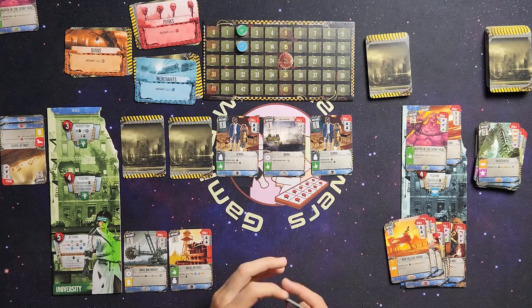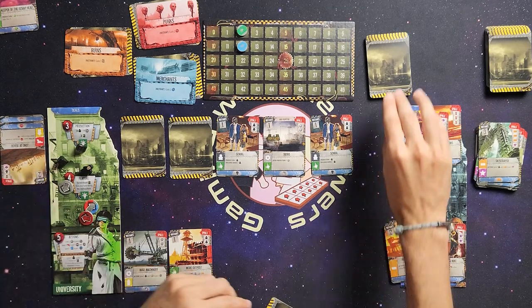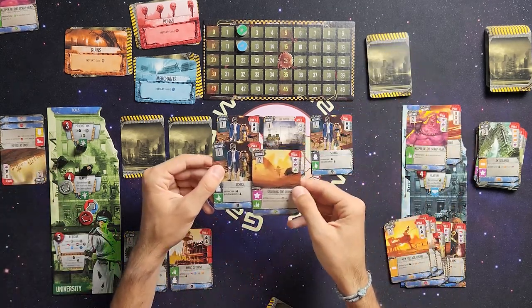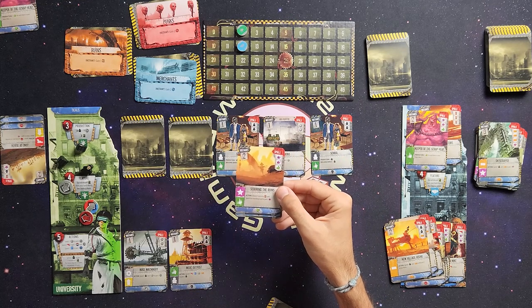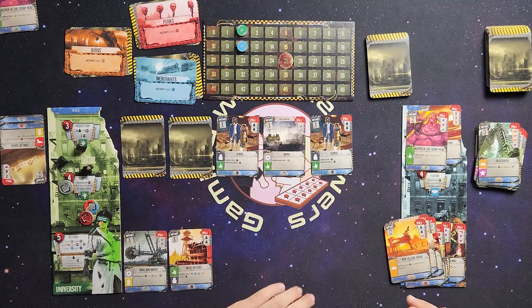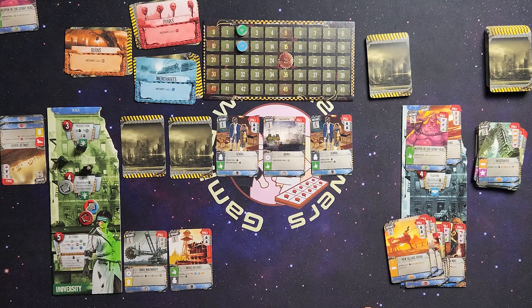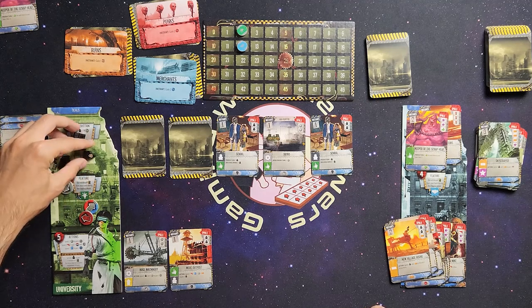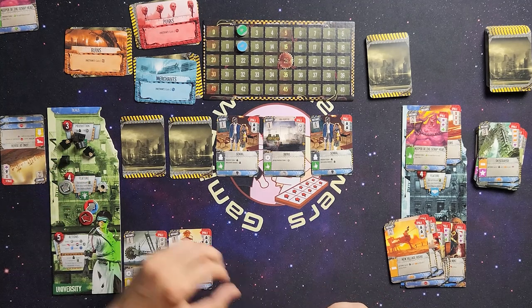Production phase: I get a universal contact token, a red token, three workers, a great contact token, and two cards from the deck — another school and scouring the ruins. I also get another worker, a gear, another worker, then two more workers from both my schools, one victory point for each ruins in my city up to max three, and I produce one ruins from the top of the deck, plus an open production of another gear.